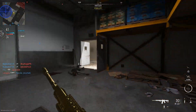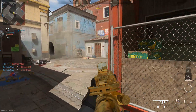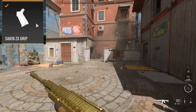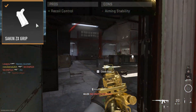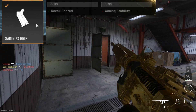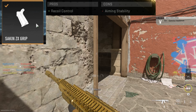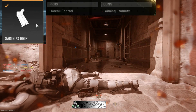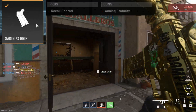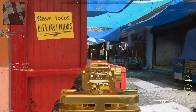Last but not least, no MW2 weapon build is complete without a rear grip, and here I have chosen the Seiken ZX grip. This one's really simple — it's going to give you some recoil control and take away from your aiming stability, which I believe is just idle sway when you're ADSing. So it's not really a big deal. The recoil control just helps us keep this thing steady at close, mid, and long ranges. The recoil control on this build is phenomenal, and this only helps to boost it even more.